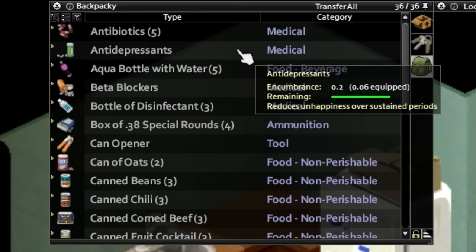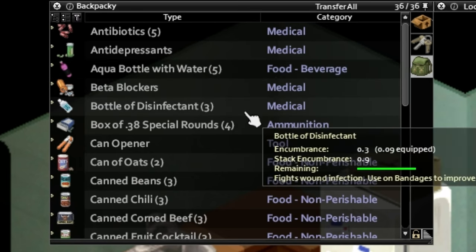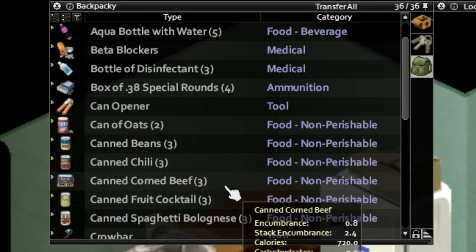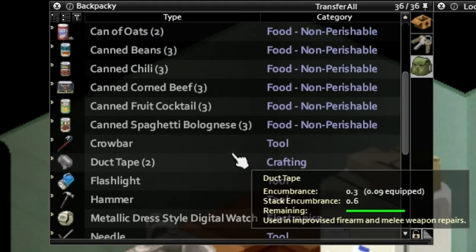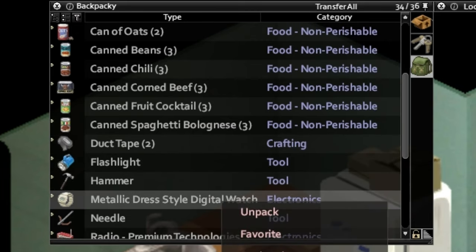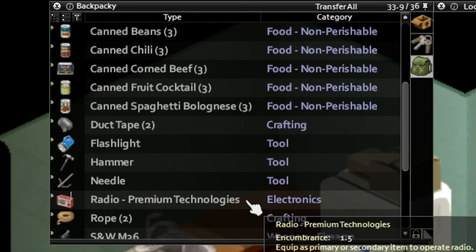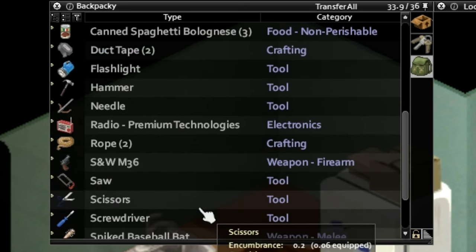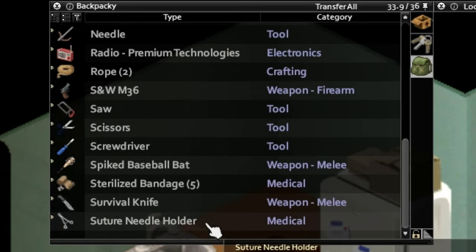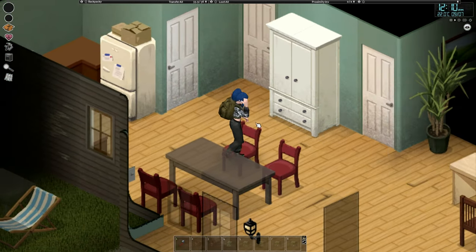I wanted to see just how long I could survive without looting, without any items, just with the items within our backpack. We have antibiotics, antidepressants, five water bottles, beta blockers, bottles of disinfectant, a box of .38 special rounds, a can opener, can of oats, canned beans, canned chili, canned corned beef, canned fruit cocktail, canned spaghetti bolognese, a crowbar, duct tape, a flashlight, a hammer, a digital watch, a needle, a radio with the emergency broadcast system, two ropes, a gun, a saw, scissors, a screwdriver, a spiked baseball bat, a sterilized bandage, a survival knife, and a suture needle holder. That's all we're gonna get.